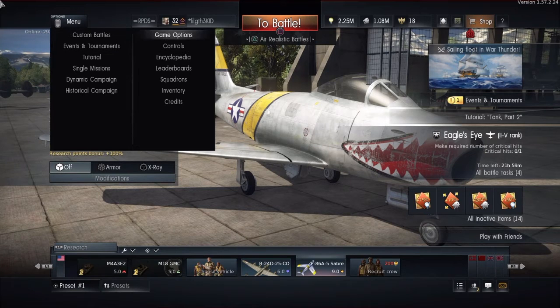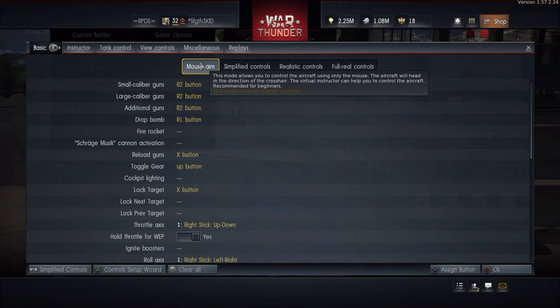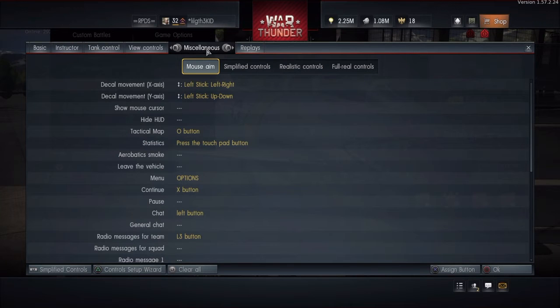First, what you want to do is press the Options button and go over to Controls. After that, make sure your selection is on Mouse Aim, then use your right analog stick to scroll all the way over to the miscellaneous section. Go down until it says Chat.